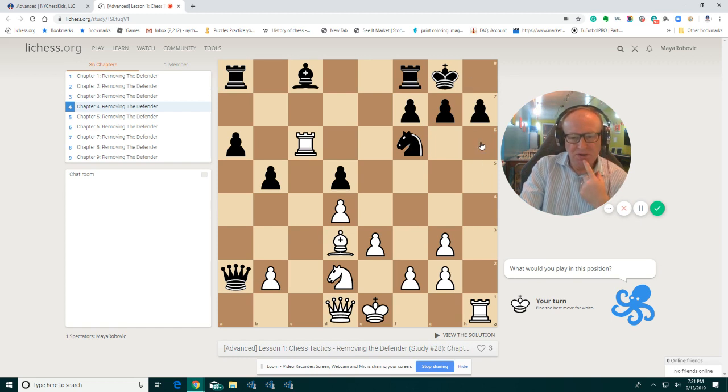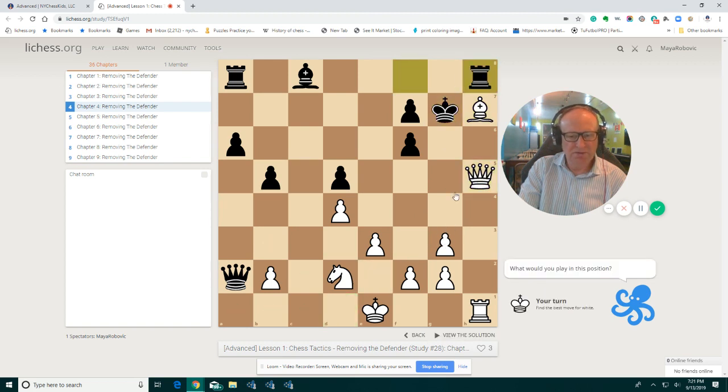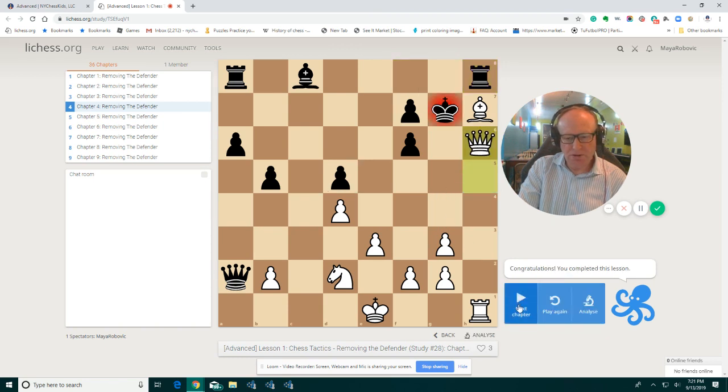If the rook goes to h8, we play queen h6 checkmate. Let's see this one more time. Rook f6, pawn takes, bishop h7. The king is already open, and after king g7, we play queen to h5 with the idea queen h6, queen f6. Black cannot defend. We take on h7 and play queen h5. There's no defense. We play this move and checkmate.